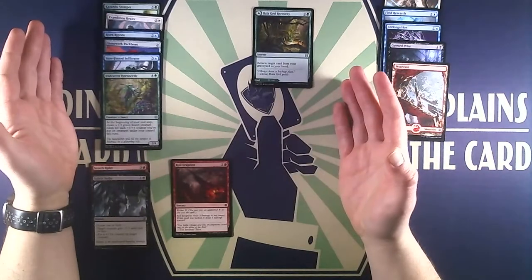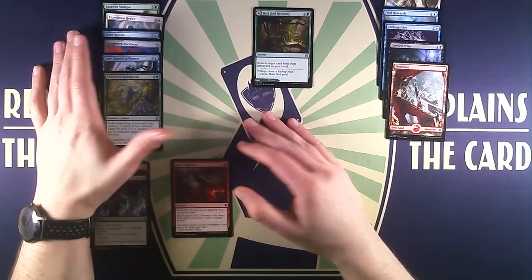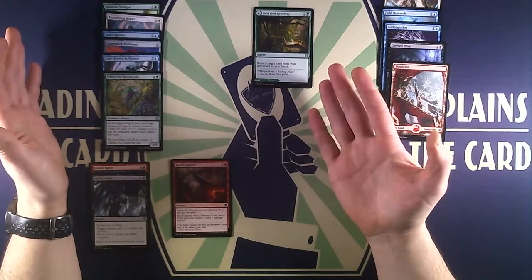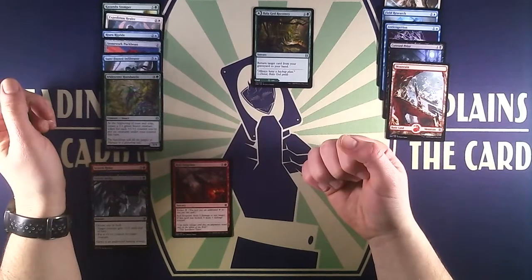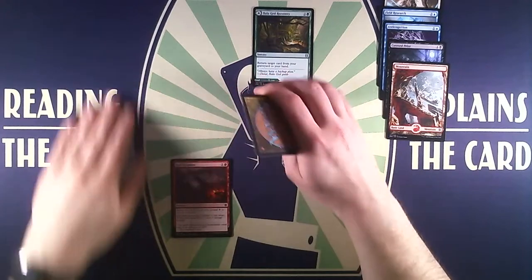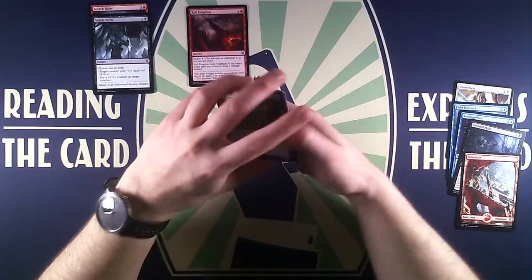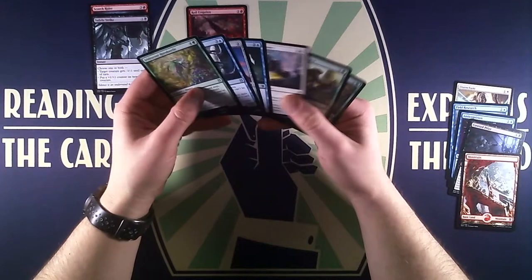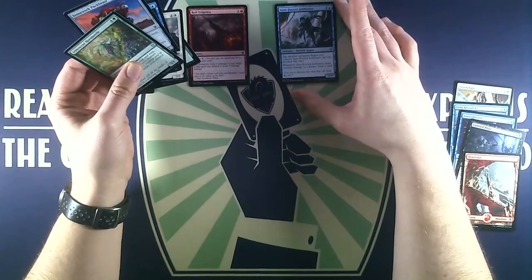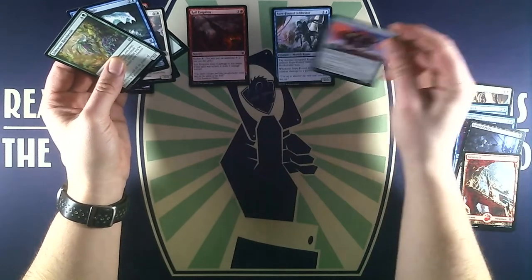Then we have Bala Ged Recovery, a sorcery that returns target card from your graveyard to your hand — that's quite good. It can also be played as a land that enters tapped and adds one green mana. Lands in Booster Blitz are usually useless, but since there's the landfall ability in Zendikar Rising we might get more out of it. Getting back a card from our graveyard is always great — either as redundancy for a creature or for our spells.